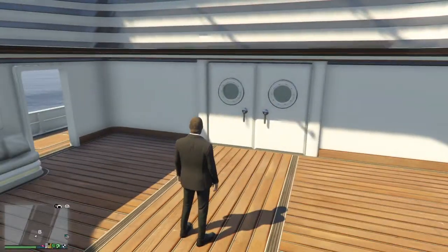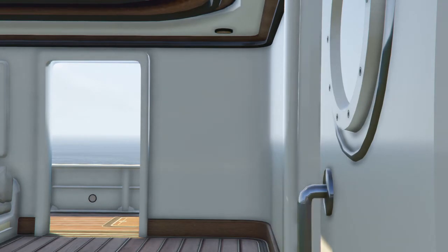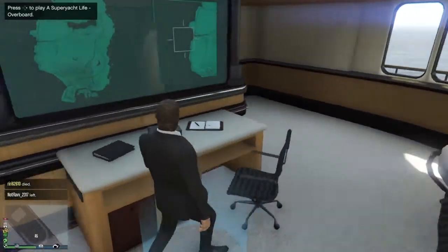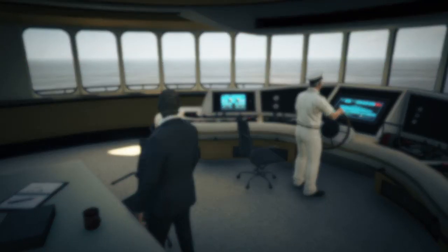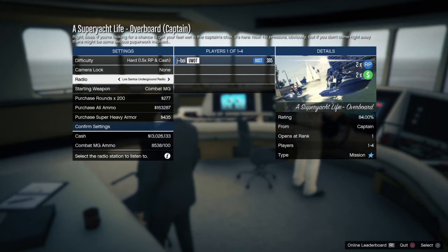So this is the new mission that's available in the yacht. You have to go into the captain's quarters. I did do this earlier and it doesn't give you an awful lot of information other than putting you into a mission. It says to play a Super Yacht Life: Overboard. If I go into that, it brings up the usual kind of game lobby, and from there I can set the difficulty and invite people. What I think I will do with this one is a separate video covering that mission. I was kind of under the impression there were more missions, but maybe they unlock as you go along. But it's well worth doing at the moment anyway because it's two times RP and two times money.